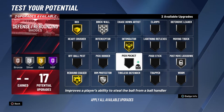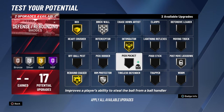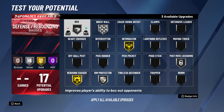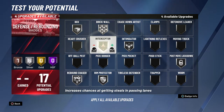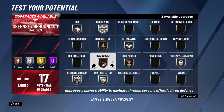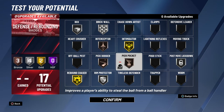You can go with Rim Protector on silver, which gives you another gold badge slot, and you can do Brick Wall on gold. Or you can bring those two down to silver and get one other silver badge — probably Pick Dodger to dodge those picks. From my experience, if you don't have Interceptor at all, it seems like you don't get the animation when it's time to make an interception — you swipe the ball but give the opponent the chance to recover it. So having it at even a low level helps.